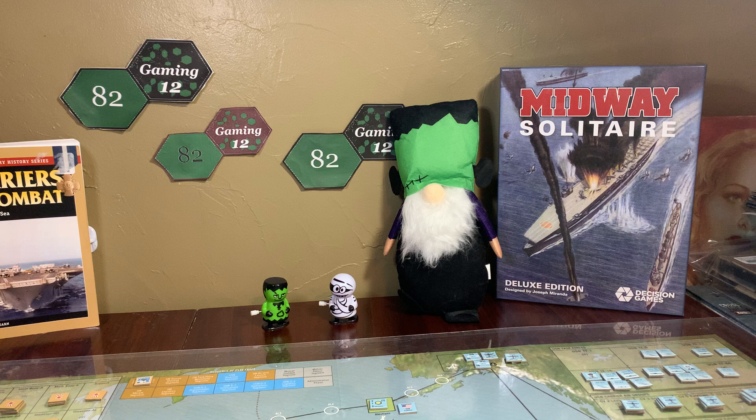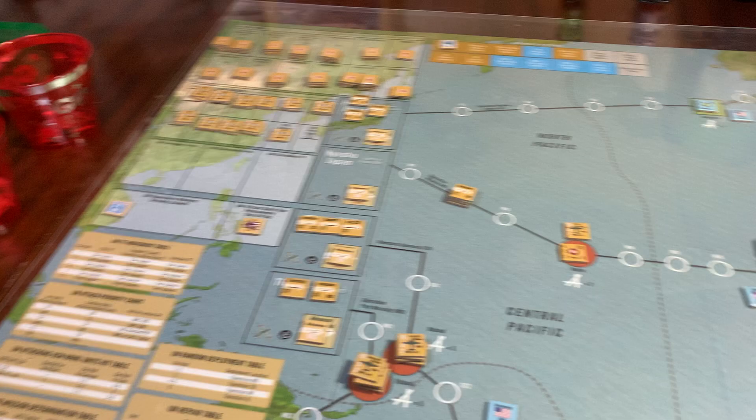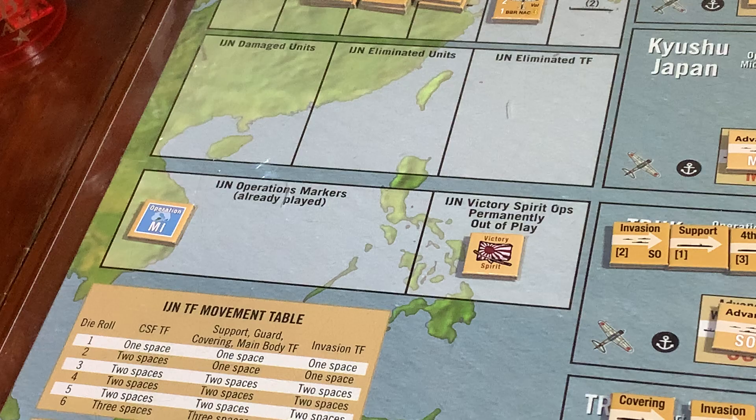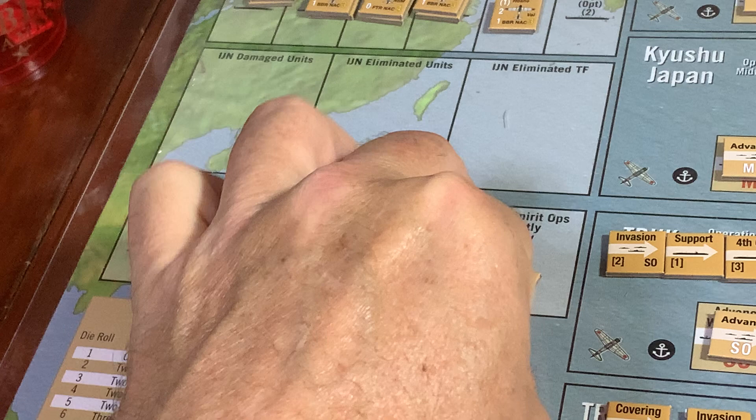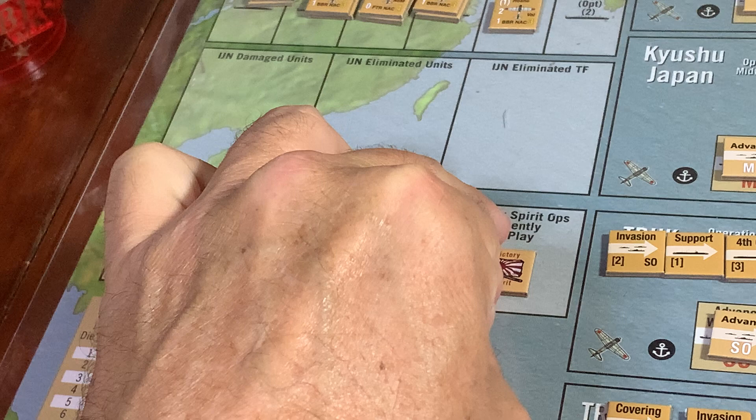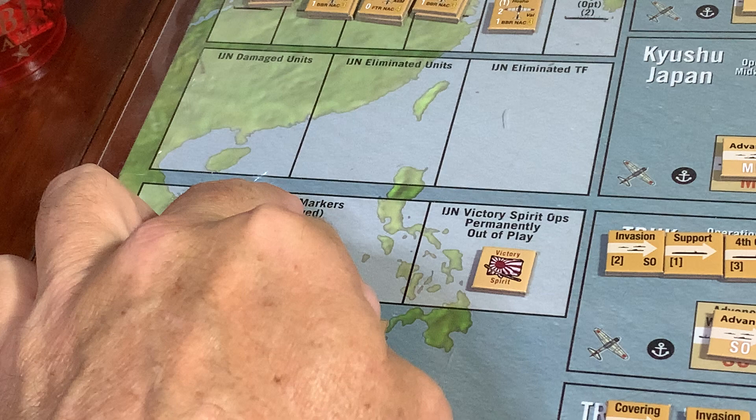We are at the start — only had a couple of turns. I'll just kind of show you what we've had. The first turn: we had the Victory Spirit drawn from the cup, which really didn't have the Japanese do anything.